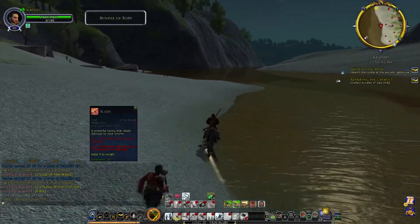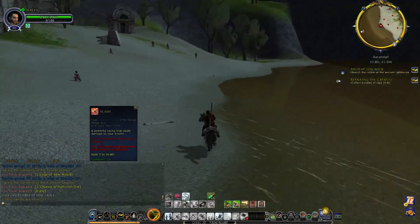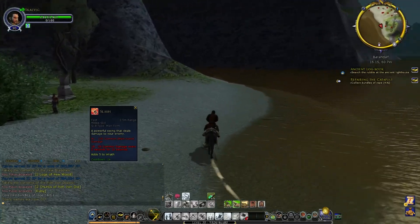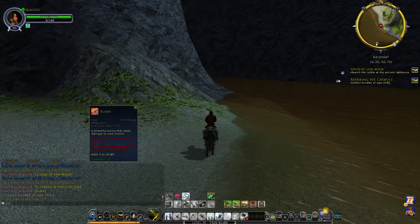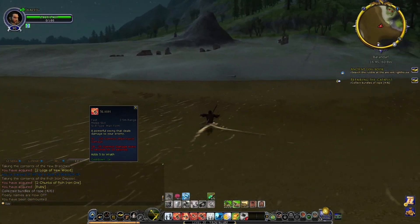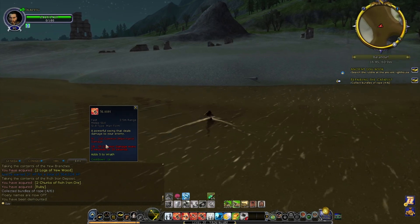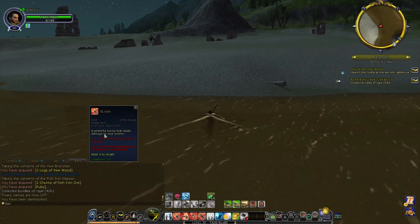The second skill on my toolbar is Slash — this is one you'll have at the start of the game. It's just a one-second cooldown; you can pretty much spam it and slap somebody with your greataxe or whatever weapon you're using. Slash normally just does straight up damage, but because I've got a particular trait in the red tree it now has a bleed on it as well. That bleed stacks up to three times, doing increasingly more damage — which is pretty nice since that's your bread-and-butter attack.